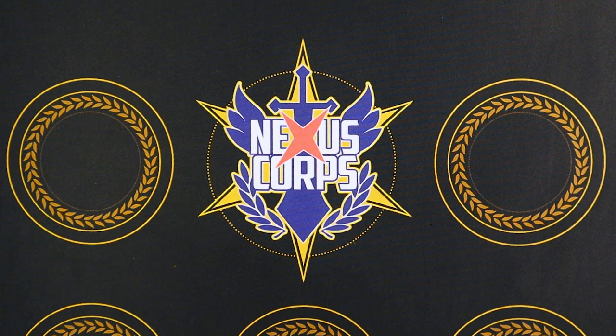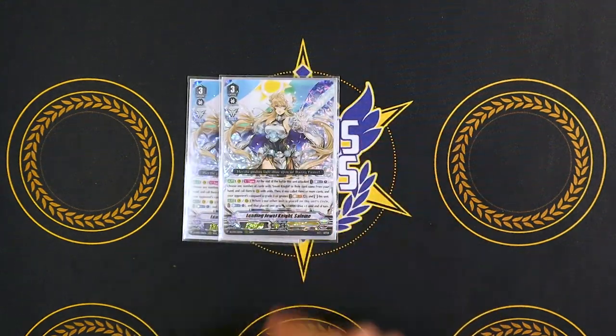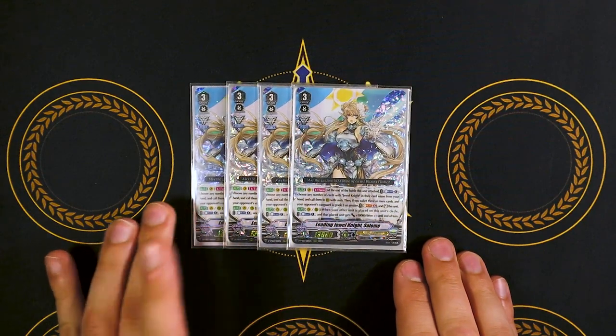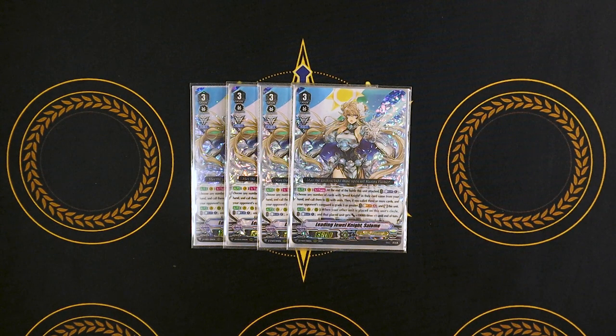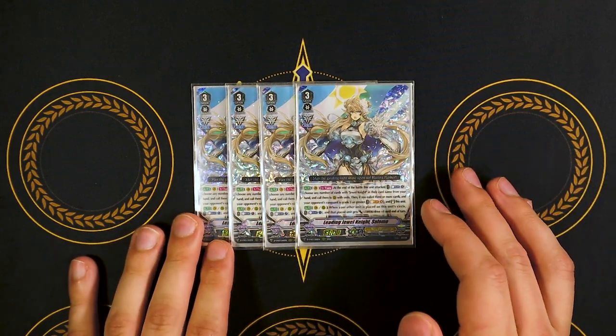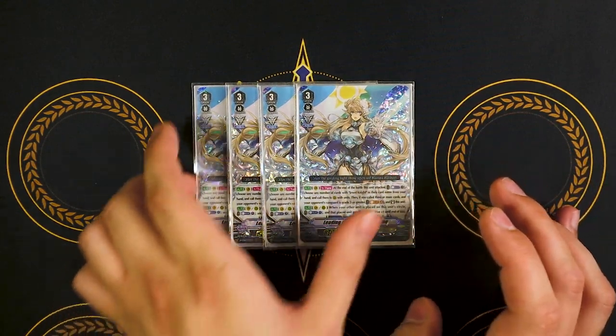Going into our grade threes, we're running four copies of our Ace, which is basically like our kill card — Leading Jewel Knight Salome. For counterblast, you can call Jewel Knights to occupy its circles, and if you call three or more Jewel Knights, you can soul blast four to re-stand. That's the skill you're going to copy with Crystal Luster, so you can re-stand your G unit and also call a board. The second skill is when a unit's placed on top of this, you can counterblast one and give that unit 10k and a drive. Because G units are placed onto the vanguard circle during the stride step, you can counterblast to give Crystal Luster an extra drive. So it's just a really, really good overall main grade three to ride.